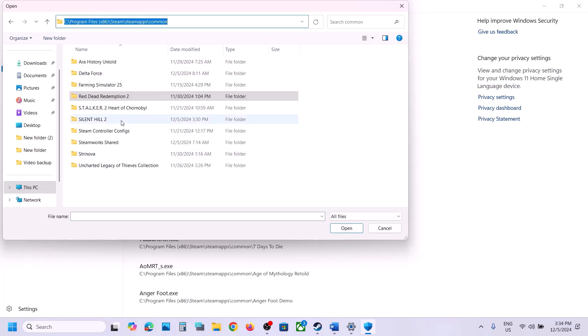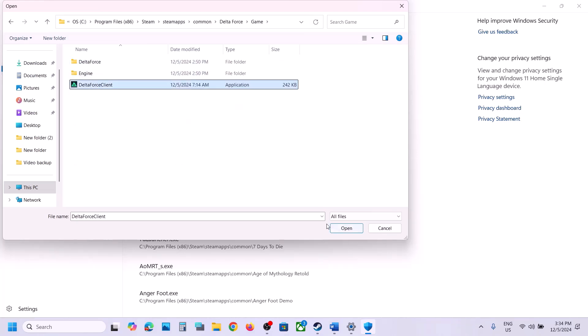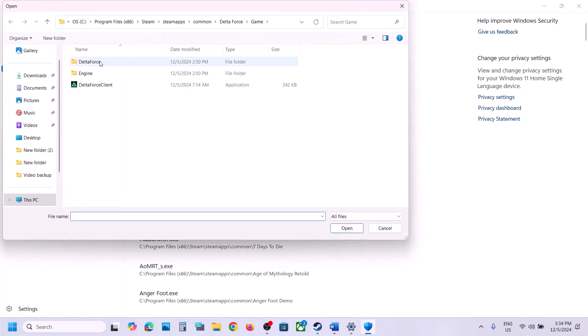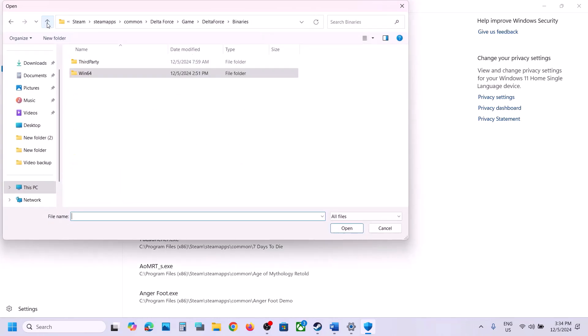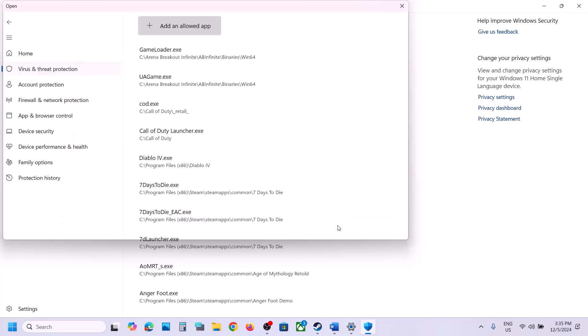Open the game folder, select the exe file, and click Open. Again click 'Add an allowed app', browse to Delta Force > Binaries > Win64, select that exe file, click Open, and click Add. Add all exe files from both the game folder and the launcher folder.